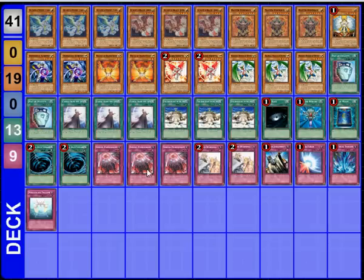Starting with the monsters, you use 3 Agent of Mystery Earth, 3 Jupiter, 3 Hyperion, an Honest, 2 Dimensional Alchemist, 2 Herald of Orange Light, 2 Chrystia, and 3 Zera.